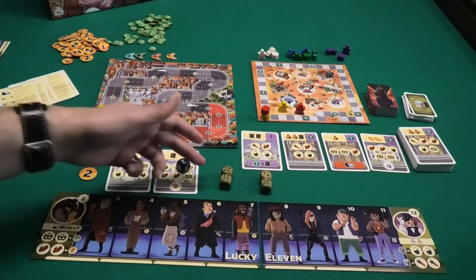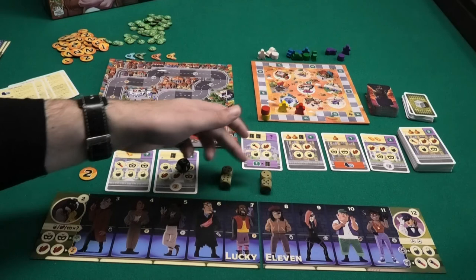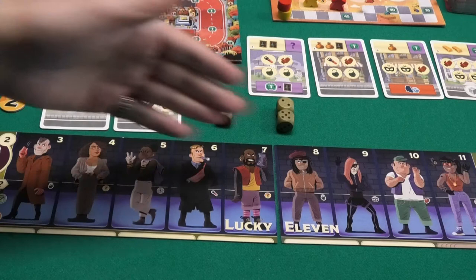You can re-roll as many times as you want as long as you pay one coin for each re-roll. You can also re-roll the black die. For example, I take the combination of 10 and 7. The active player can activate both of their gang members with those numbers. All other players have to choose one of the pairs and can activate only one of their gang members. If both pairs show the same number, you get to activate that member twice.